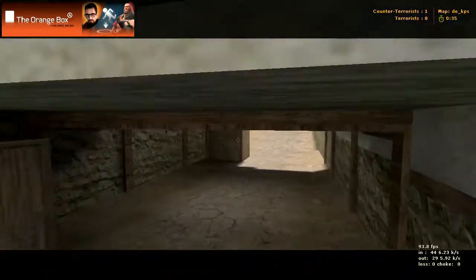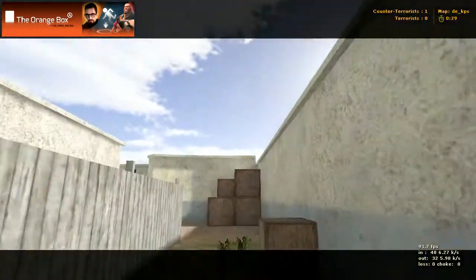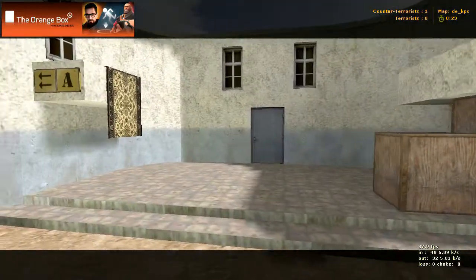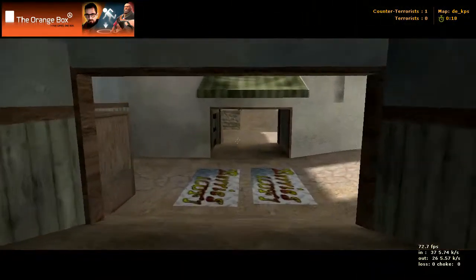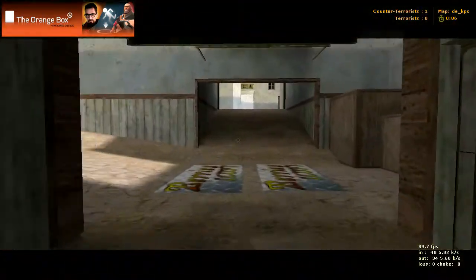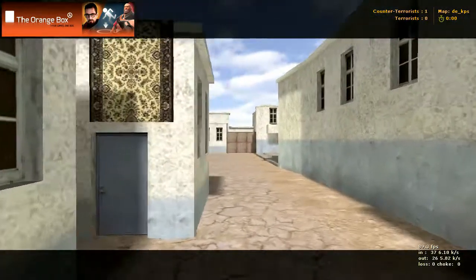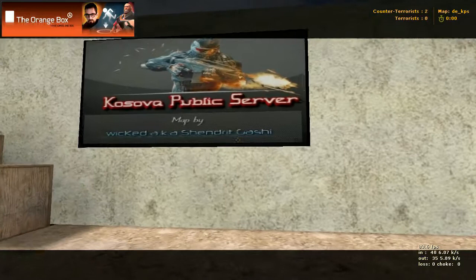There's that doorway we came out of. Now we go up and around heading towards bombsite A - there are spaces here where you're going to have to watch for your enemy. There's a little way down here, right up there is bombsite A, and right up there is bombsite B. There's the Dust 2 lookalike with the opera nook right up there. Bombsite A is just around the corner.